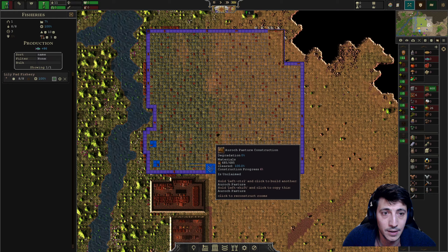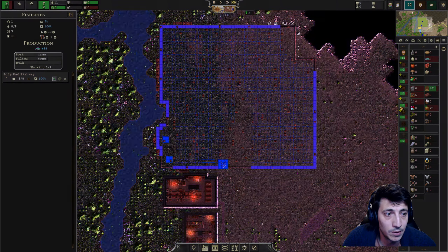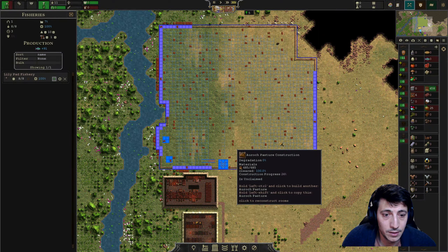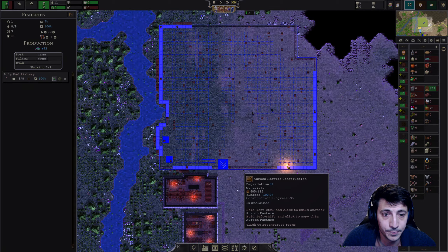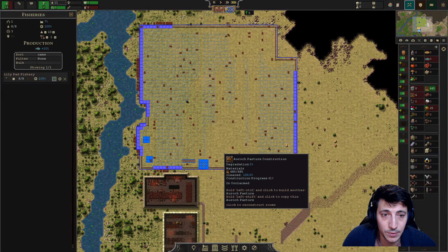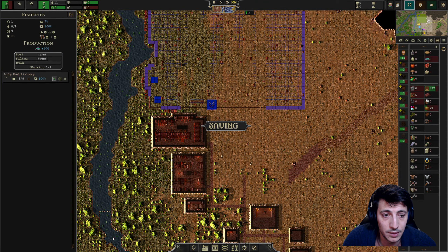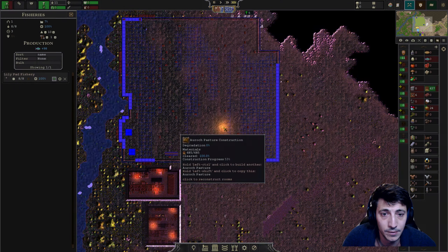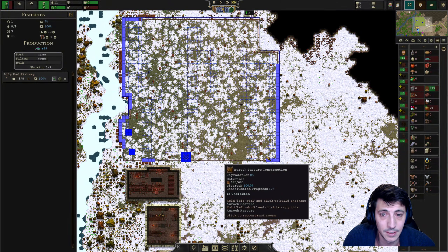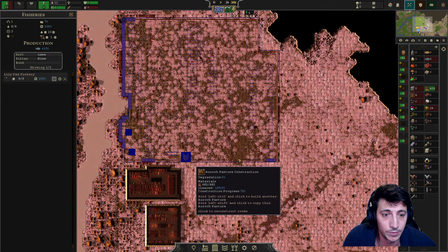We've got 685 wood going in and then begin construction. It's going to take most of autumn — we only have six livestock left, so this is good. We need to hurry and get this done as fast as possible. We are collecting — yeah, we have enough fish, we're feeding everybody, so that's good. We are continuing to repair the roads over here — we have six livestock left. Let's get this done before we lose any more livestock.